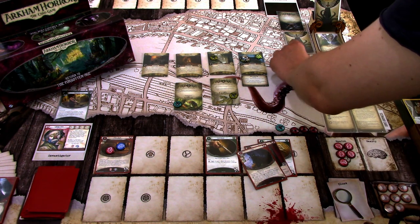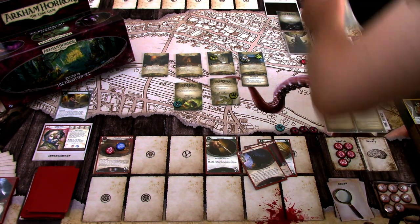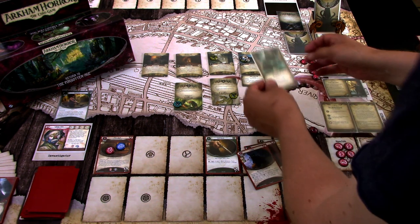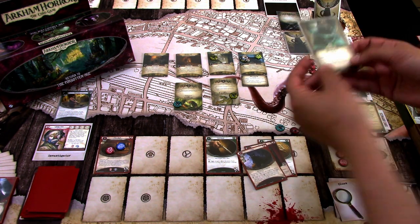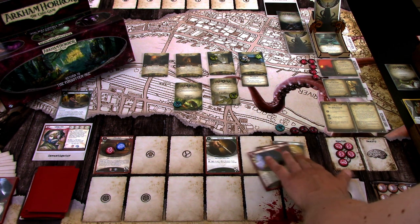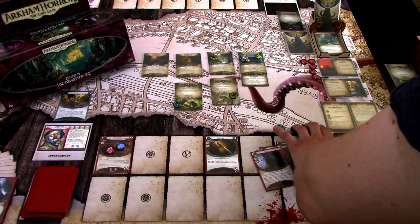We add another doom — five of six. The encounter card is Obscuring Fog again. There's a limit of one per location, so since there's already one in play, this basically whiffs. We can't put it in play. That's actually really good news.